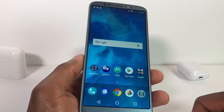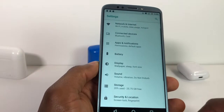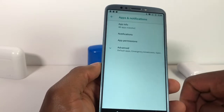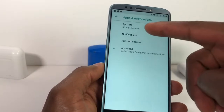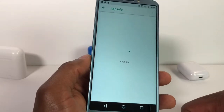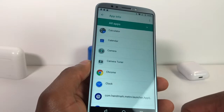When your phone is on, you need to go to Settings — it's right here. You're gonna go to Apps and Notifications, then go to App Info. It's loading, so you need to wait a couple of minutes.